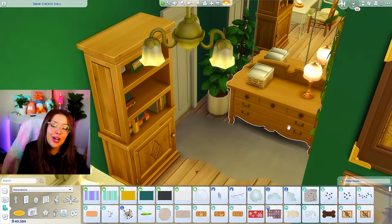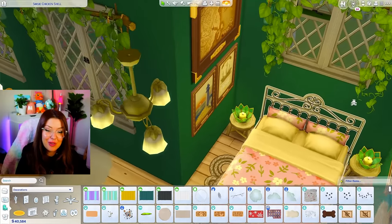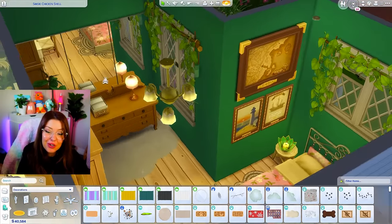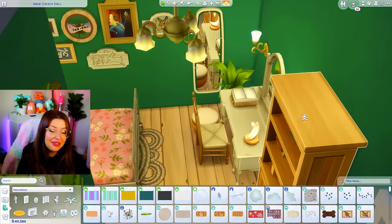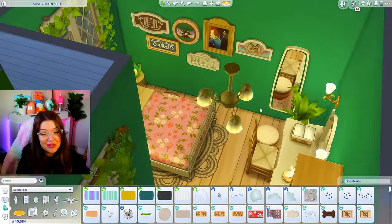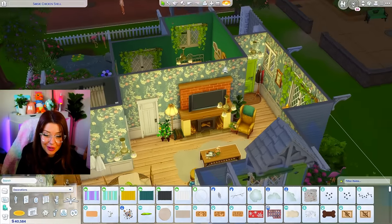I've got some Cats and Dogs furniture in here, a bookshelf, a dresser. I also added some more Cats and Dogs art over there. On this side, we have wall art from Cottage Living and our little vanity in the corner. I think this turned out so cute — such a precious little build.